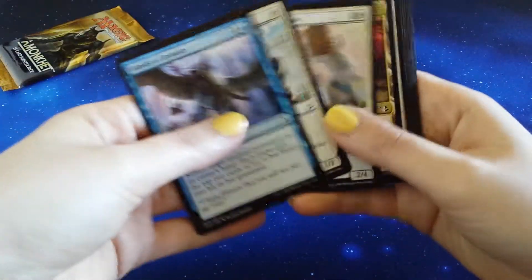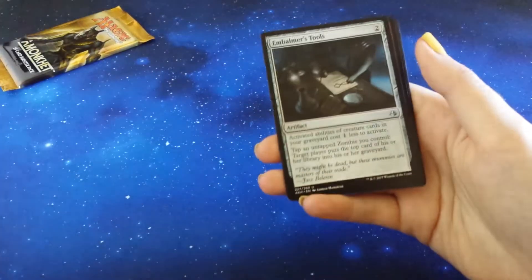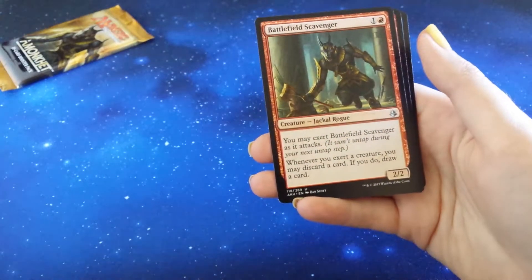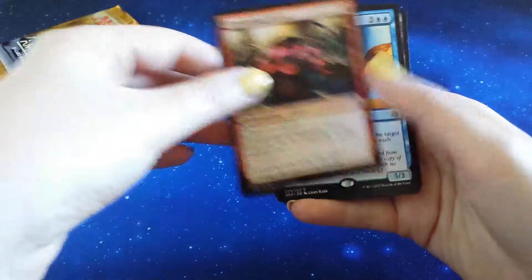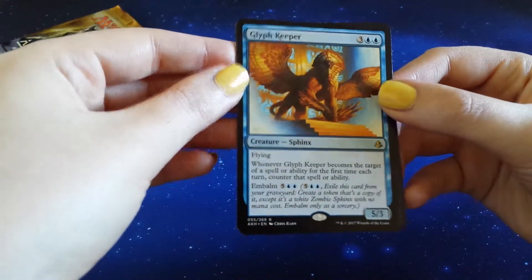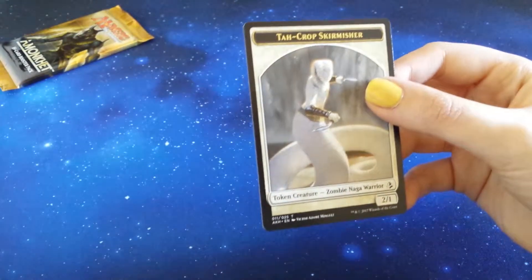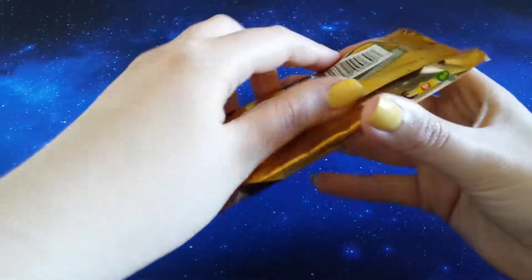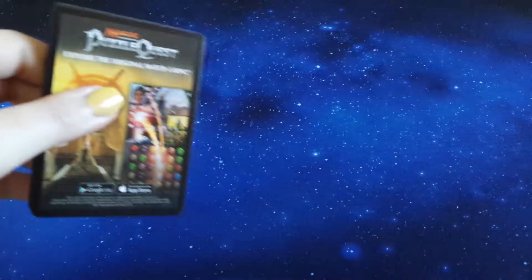Two left. We've had some solid rares out of this side of the box. Embalmer's Tools. Battlefield Scavenger. Consuming Fervor. And our rare is Cliff Keeper - it's a sphinx, that's kind of cool. An Island. And the old embalmed naga. Last pack of this stack.